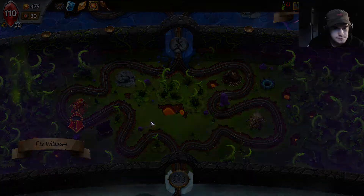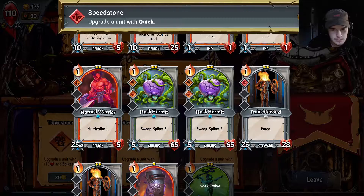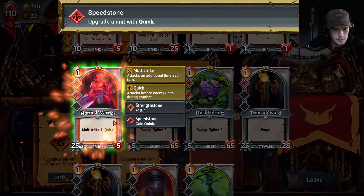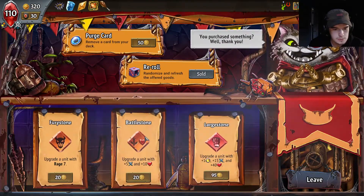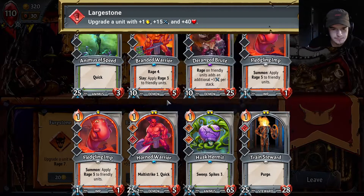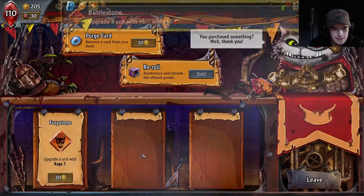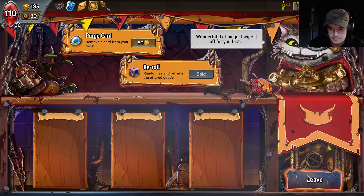Throw Quick on a Horned Warrior here — I think that's kinda sick with it. Quick on a Horned Warrior, we could do plus ten with Spikes on a Huskermit — I think we roll. Yes, yes, yes! That's really good man — Horned Warrior, take that. Rage seven — how about Rage eleven? Amazing.